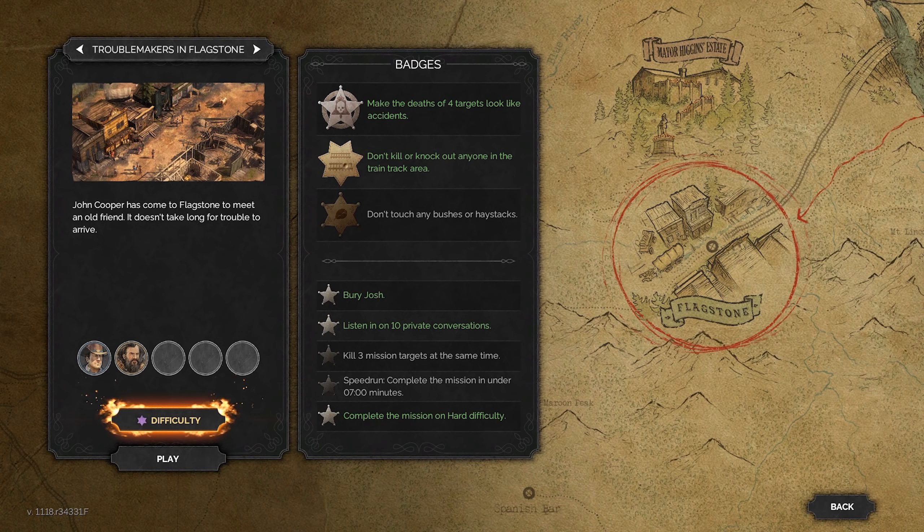Hey everybody, it's PartyLite. Welcome back to Desperados 3. Call it a let's play, call it a walkthrough, whatever you'll call it — Troublemakers in Flagstone is going to be a very fun level to tackle because it's the first one that's really open-ended, and there are some really cheeky solutions that I've come up with — one that I actually only discovered just earlier today that I'm really excited to share because it's a very out-of-left-field kind of solution.